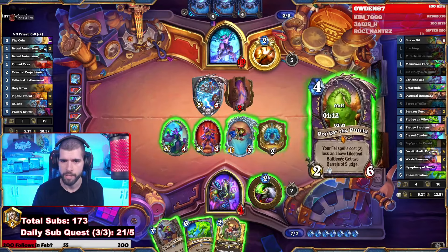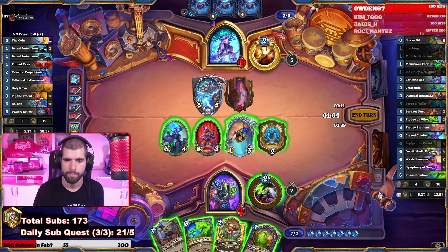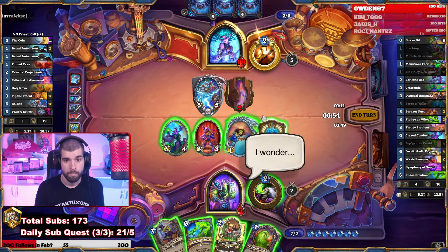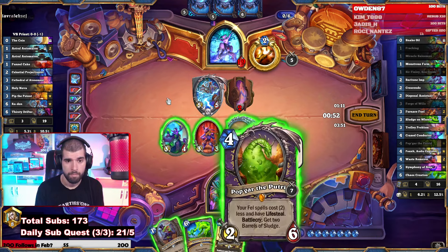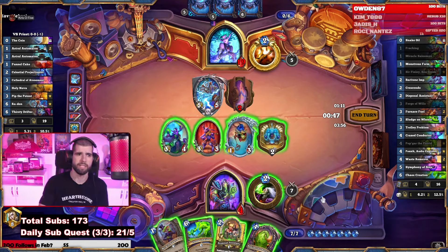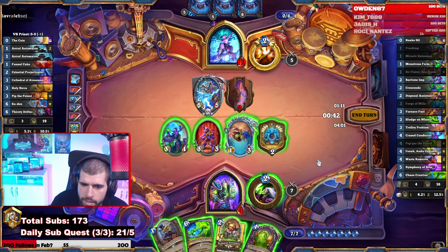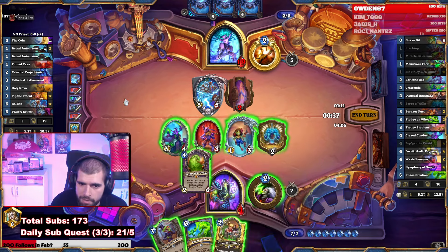There's the Poop Gar — this thing's a Taunt, sadly. Very sadly. He didn't play that many — he only played like two or three Astral Automations, they're still gonna be big. Use one Slime and then one free kills it. Let's see what we're working with. Use another Barrel of Sludge, put down the Miracle Salesman.